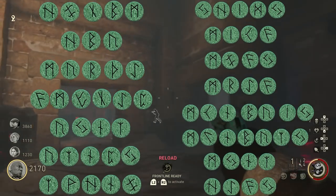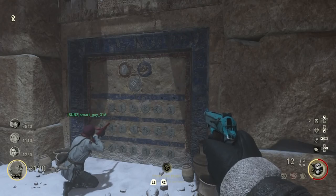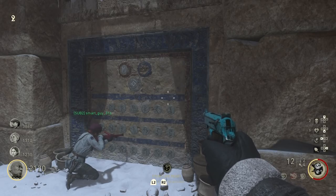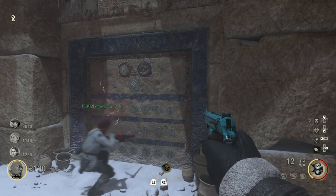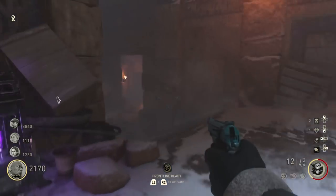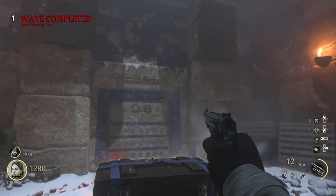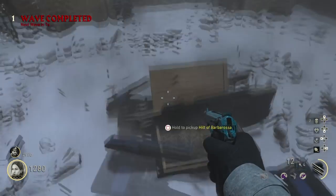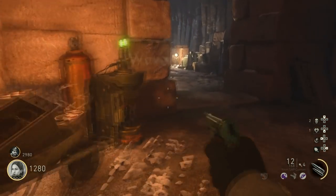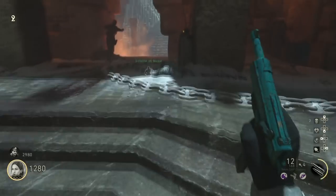Enter the codes — when you get one correct, the entire thing lights up red and you know you've entered it correctly. Next round, a care package drops from the bat agents. Open it up and you get the Hilt of Barbarossa that you already obtained on Into the Storm. Grab the hilt, go to the middle of the map where there are three bowls, and place the Hilt of Barbarossa in the one that is lit up red. An earthquake happens and a box of flares falls to the ground.